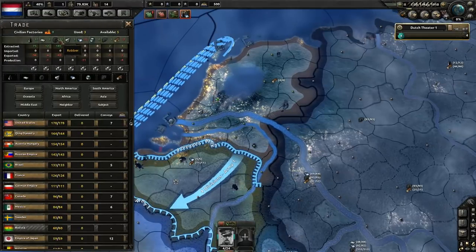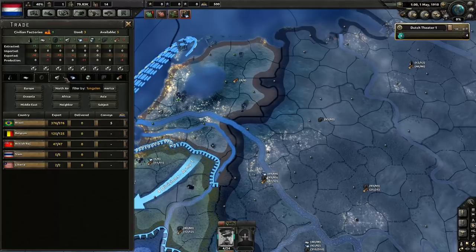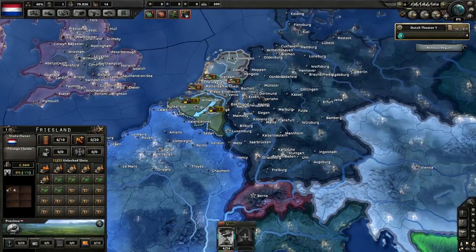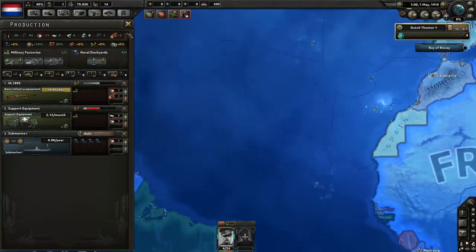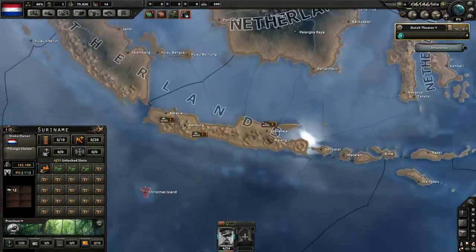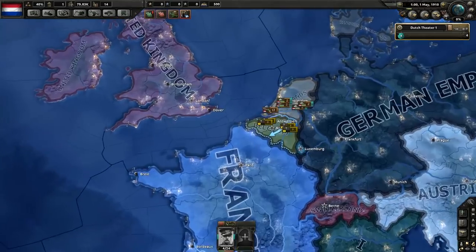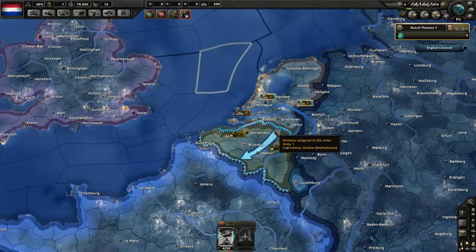Let's get some trade going. I have a surplus of rubber thanks to the Indies. I need a bit more iron and as many civilian factories as I can get. I can't really trade yet — I need civilian factories to make more civilian factories. I'm hoping Germany handles the majority of the war in Europe, so I'm open to taking the war to the colonies, building extra units in Asia. I'll get the main fleet patrolling combined, with an admiral on guard.